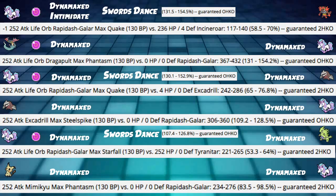The first damage calc is against an Incineroar. With this being Intimidated and Dynamaxed with Life Orb — max invested Life Orb Rapidash, Max Quake, minus one from Intimidate into a pretty defensive Incineroar — we're hitting 58 to 70%, a guaranteed 2HKO. However, if we are Swords Danced or Weakness Policied, we have a guaranteed OHKO at 131 to 154%. We take out Incineroar like nothing.